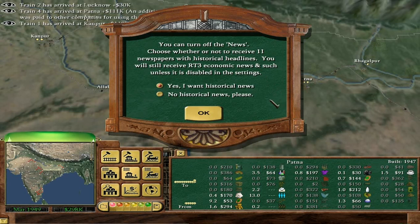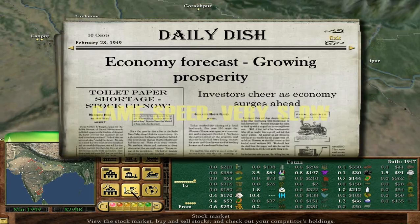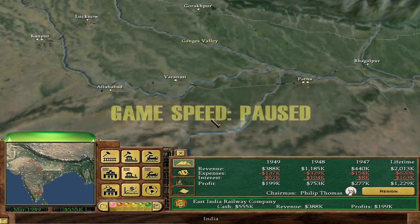You can turn off the news. Choose whether or not to receive newspapers with historical headlines — you will still receive Railroad Tycoon 3 economic news. No, I want historical news. Growing Prosperity — really nice. Issue the stock.